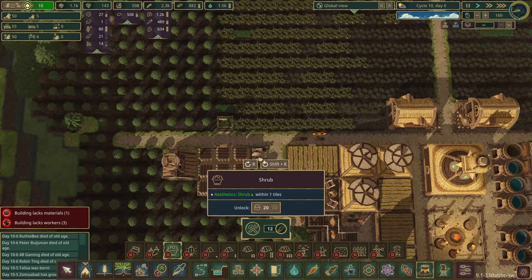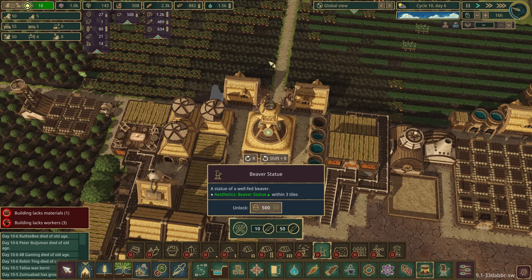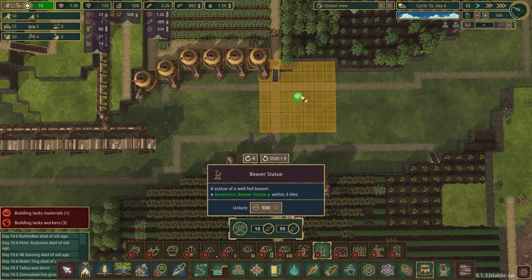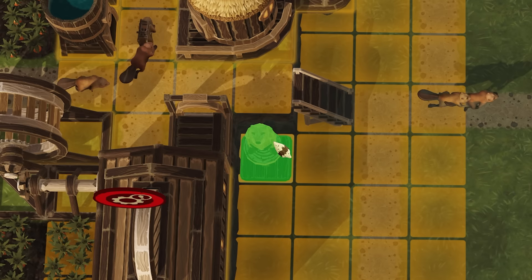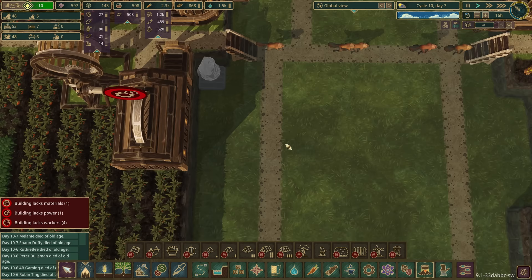We've also got a beaver statue with a great radius. If I could find a spot around here where loads of beavers are traveling - it'll go near the water as well. I could stick it there, everyone's going to be walking past it. Why don't we go for it? 500 science - this is going to look great!